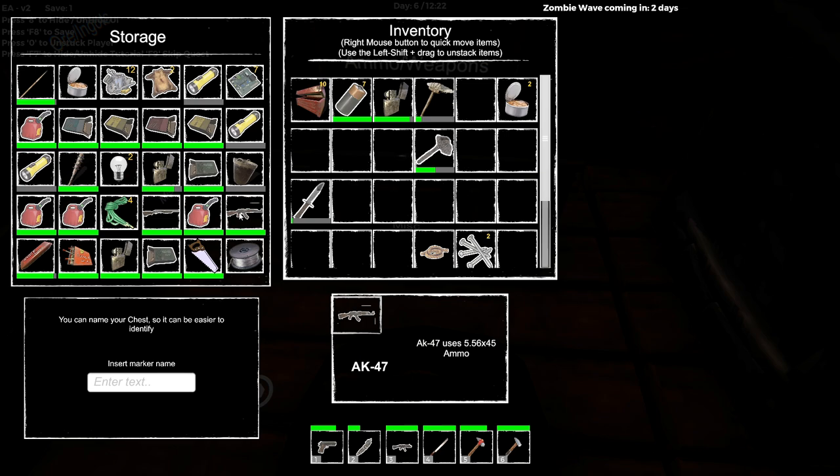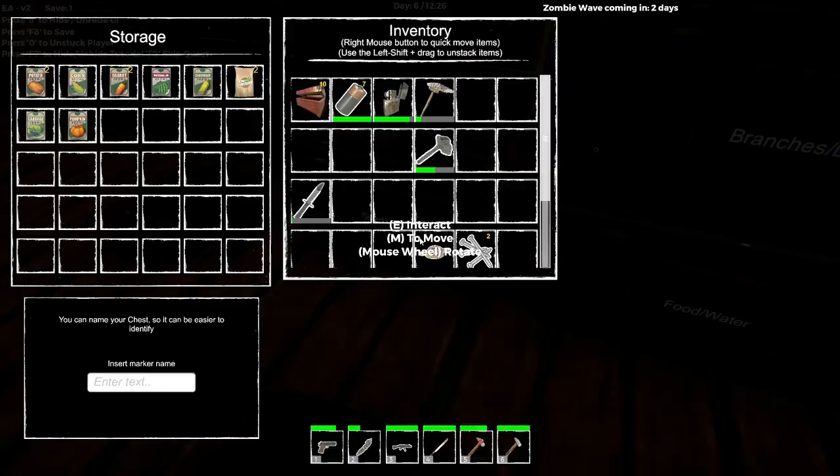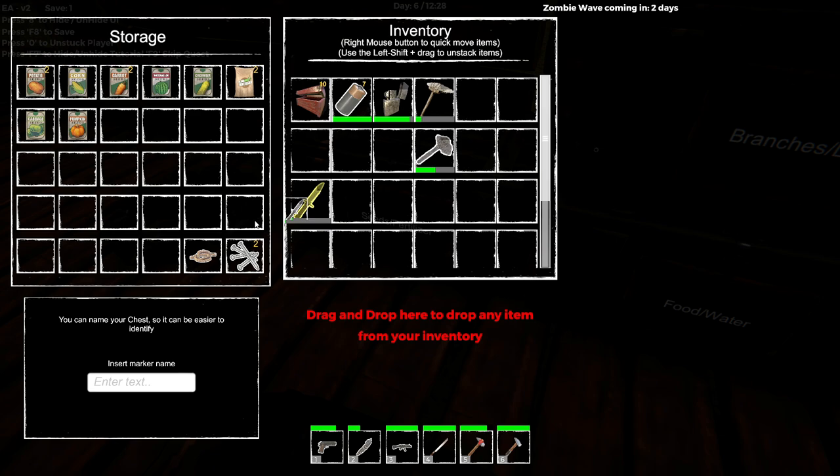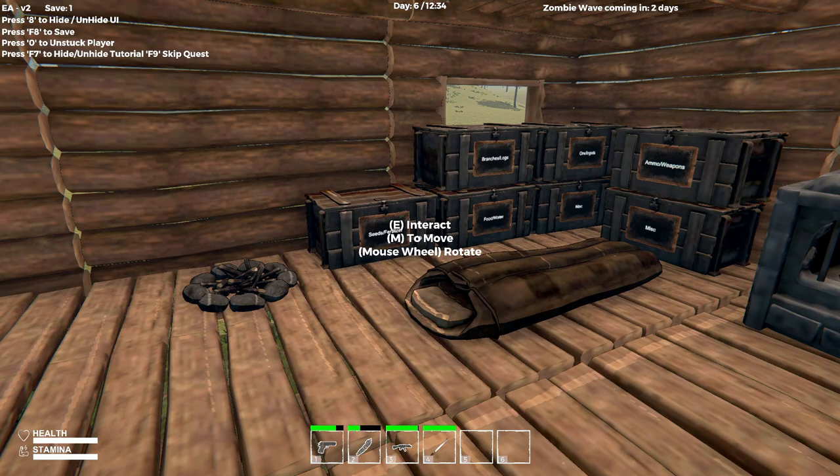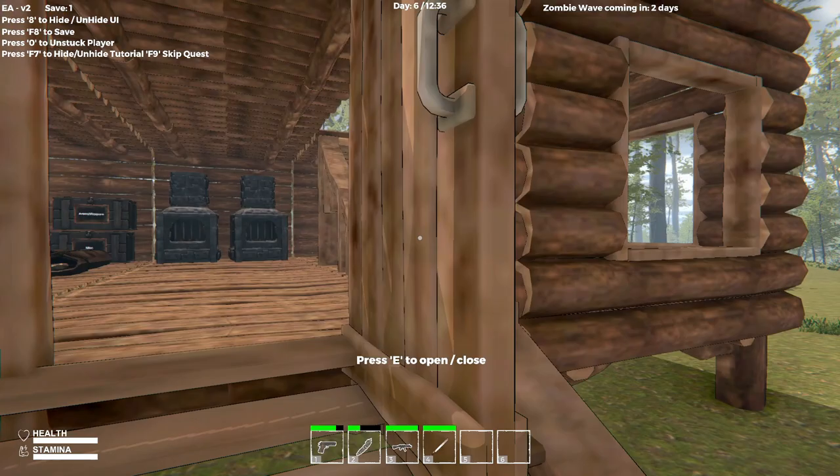What have I got — I've got a shotgun. I need a rifle. I have these little odds and ends, so for now I'm just going to put these guys in here at the bottom — stuff that I don't need on me. We'll have to make a couple more storage boxes. Let's go and get some exploring done.